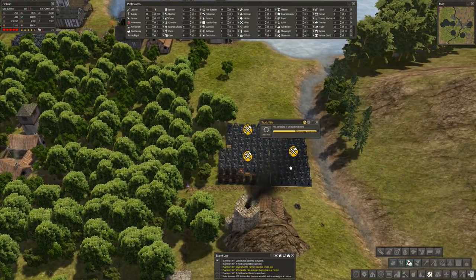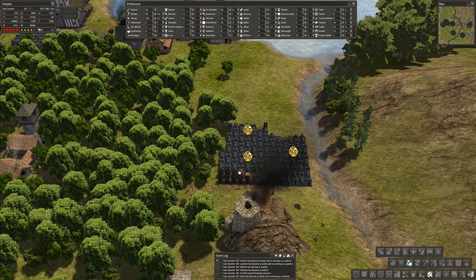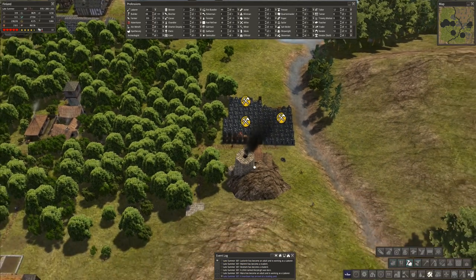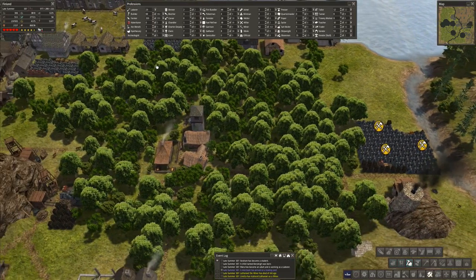I love this giant pile of iron. That's what this is - this is all iron. People are coming on here just to grab the iron and then take it to the nearest barn. Which, the nearest barn is actually a ways away now that I just destroyed this storage barn, so... oops.